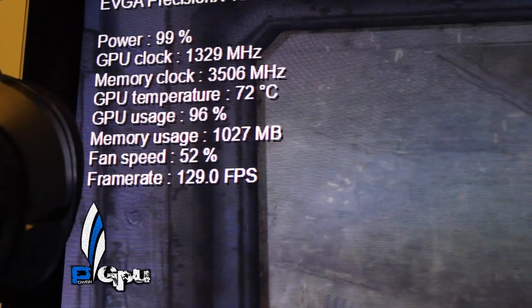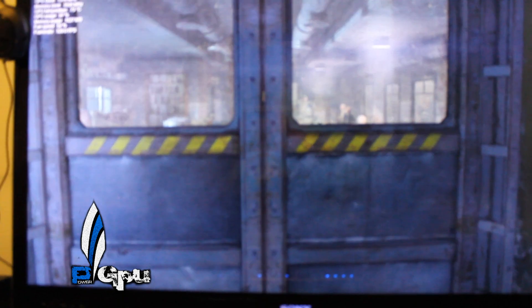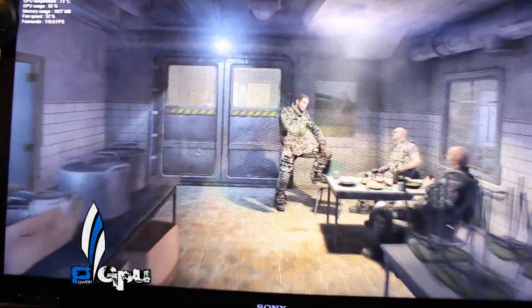With the factory settings on the EVGA ACX model that I got, GPU usage is pretty good, power usage is pretty high, and the frame rate is doing great. Keep in mind this is only at 1920x1080 — yes, I understand it's pretty low, but hey, that's all I've got to work with right now.